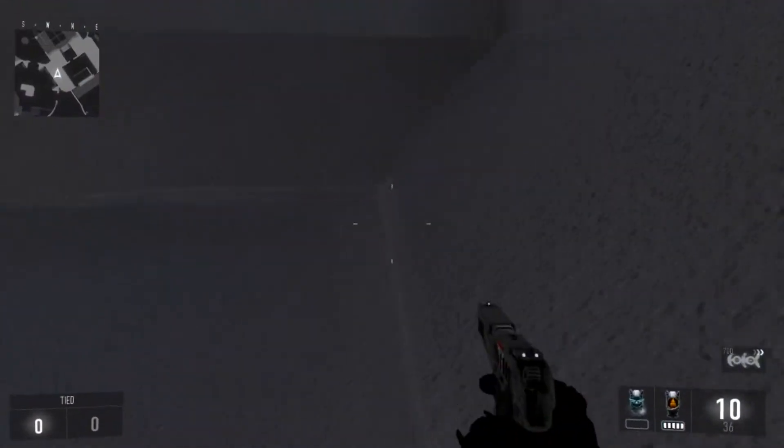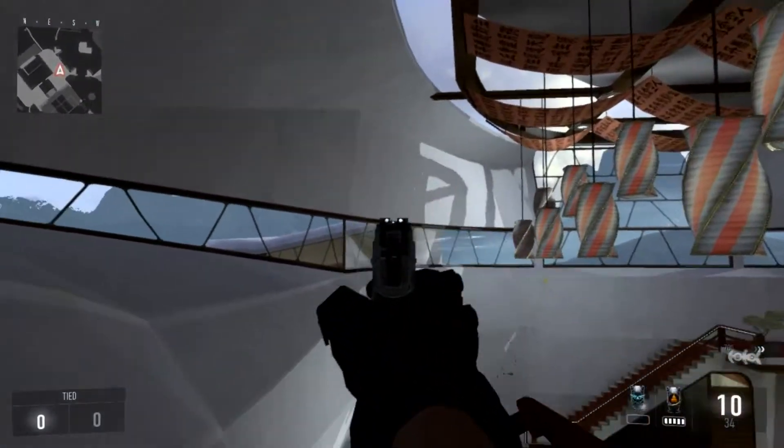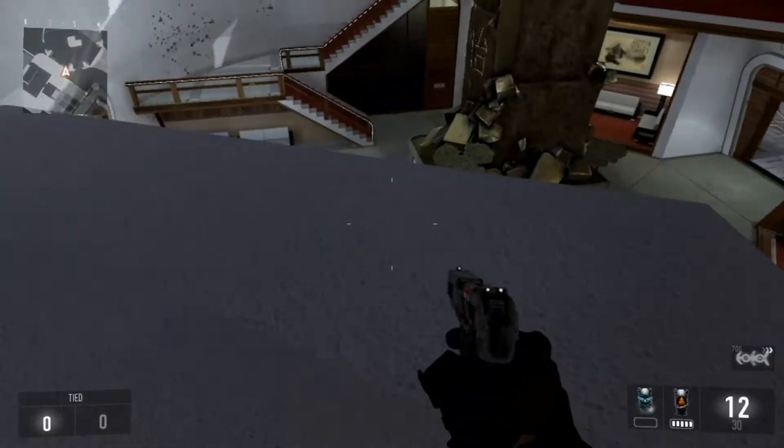At your highest peak, use your hover, then you'll be able to get into this little secret room. It's pretty cool because you're not supposed to be able to get in here.